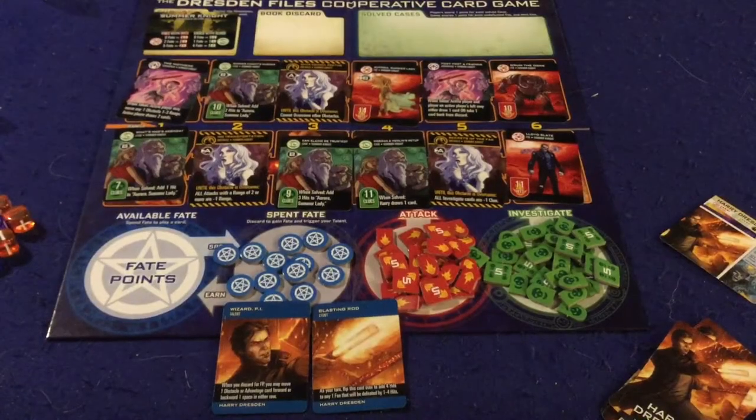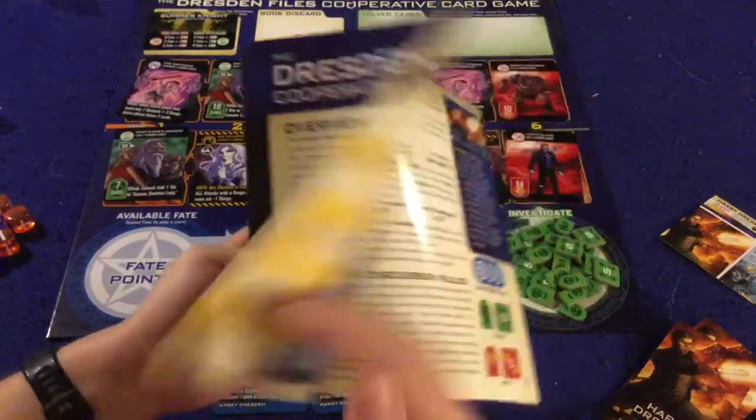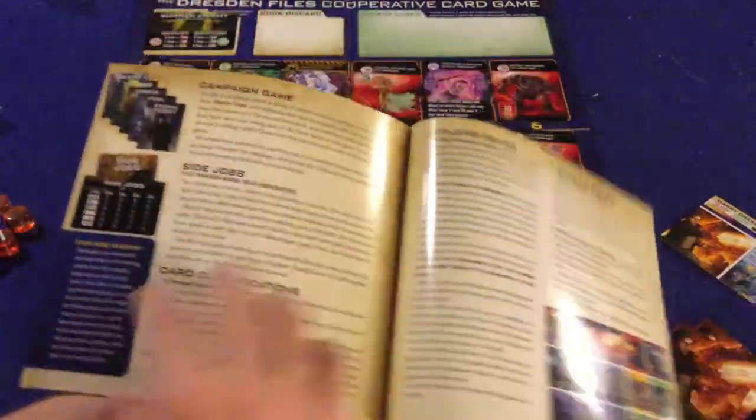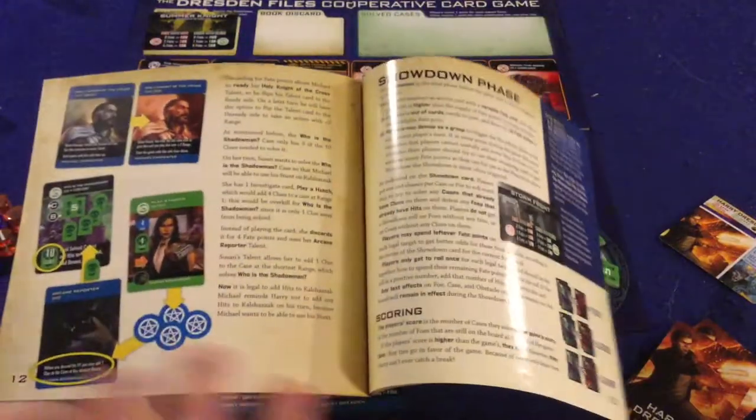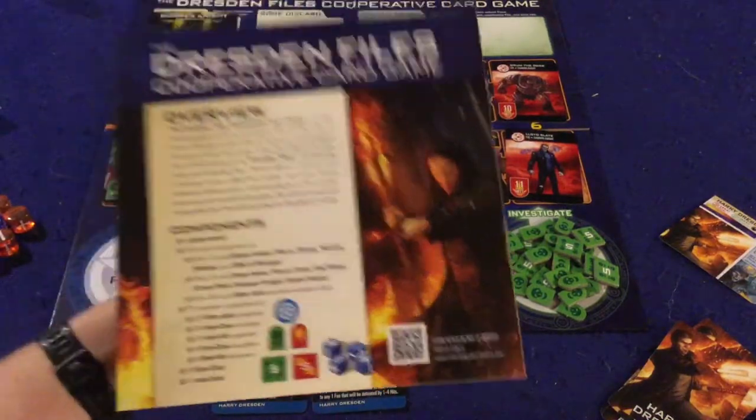Let's open it up and I'll tell you what I think. So we're going to take a look at what you get inside the Dresden Files cooperative card game. First and foremost, we have a handy dandy rule booklet — 15 pages, double-sided, full color, full of pictures, illustrations, and examples. It should have you up and running in no time. Also, there's a QR code on the front to learn the game in 12 minutes — huge thumbs up on the rule booklet.